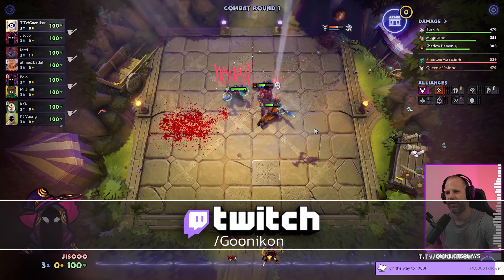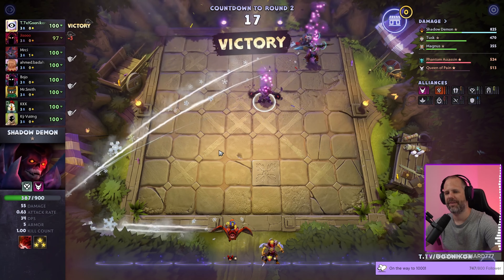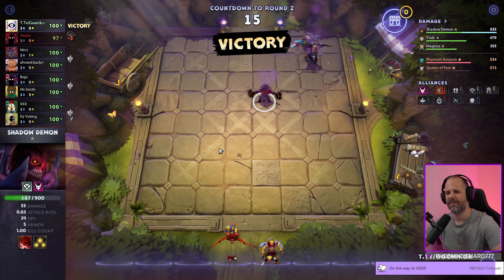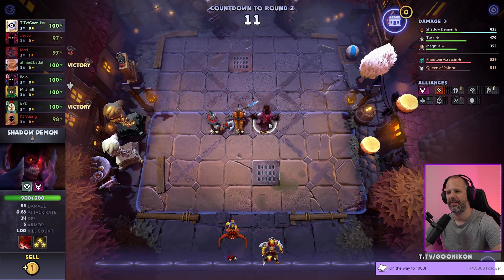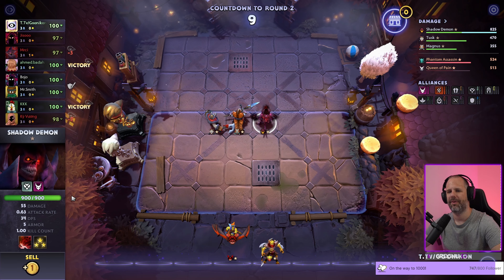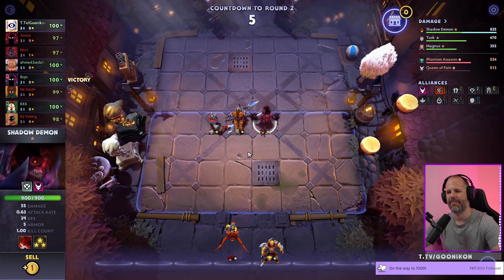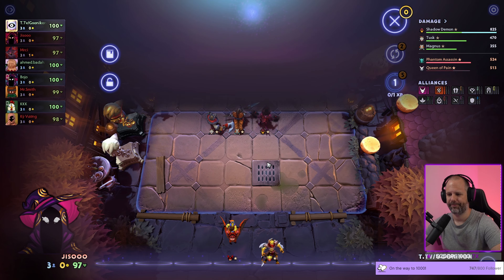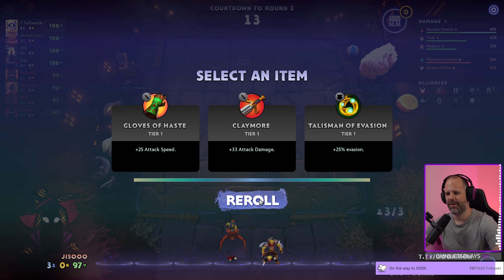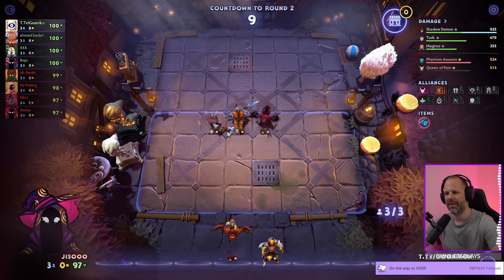Should be able to win that. Shadow demon is such an underrated creature in early game — such a good unit: 900 HP, a stun, and 55 damage. That is huge for early game.